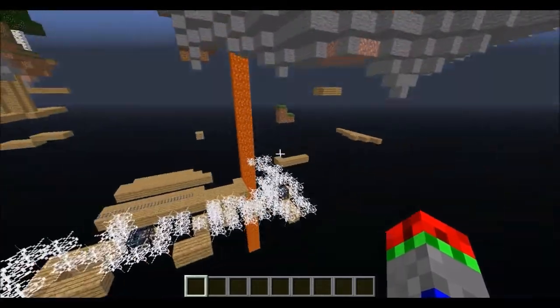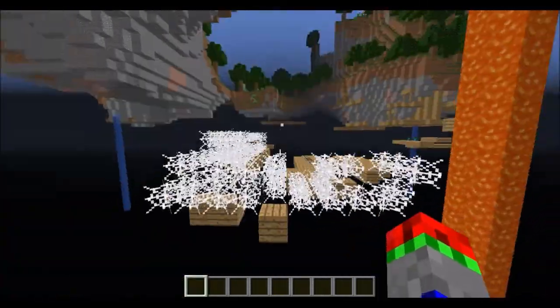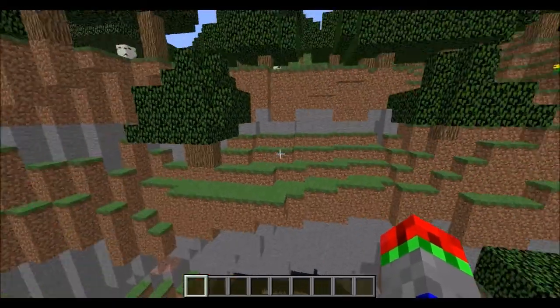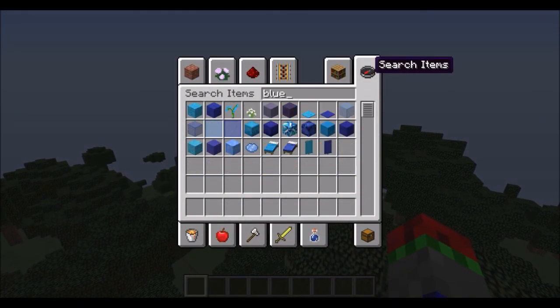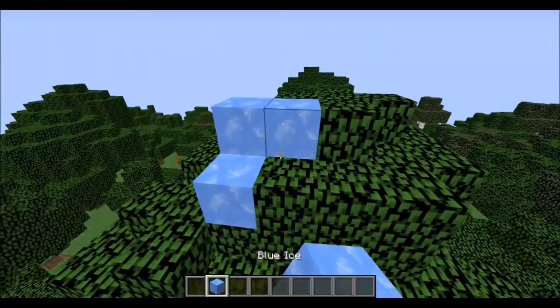You can generate it with glitched structures. Now this world type is the main thing added in this snapshot, but they have also changed the speed of how fast you go on blue ice. Let's place them down.